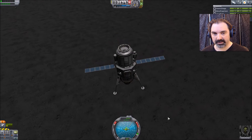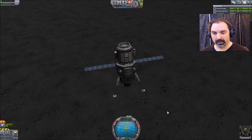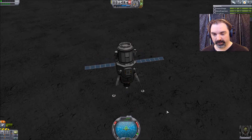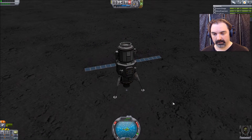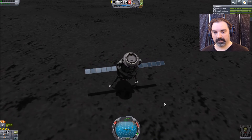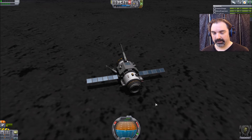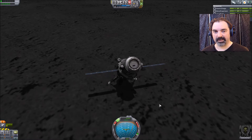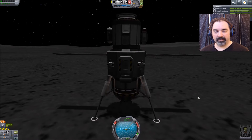Coming down at 20, which is too fast. Well, maybe I have enough fuel — but if I do it'd be just barely. I don't have enough torque. What if I do it with RCS? I have enough RCS to stand us up — and there you have it, we have landed on the surface of Ike!